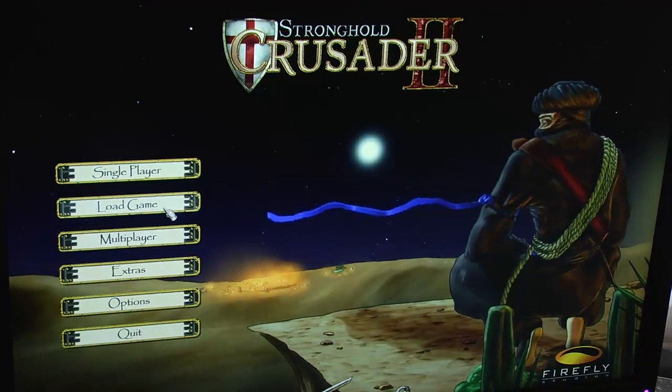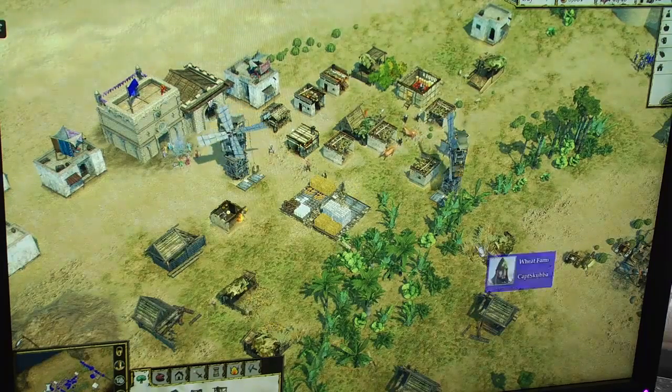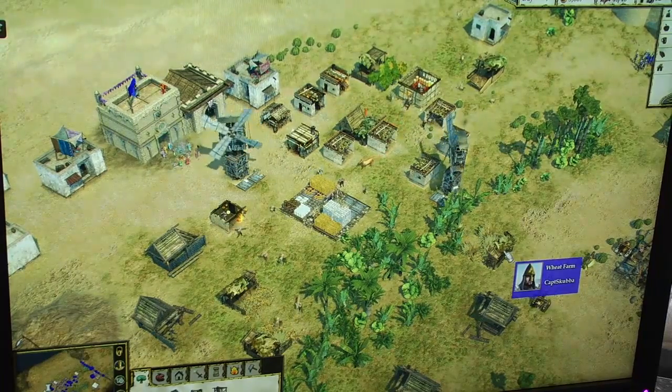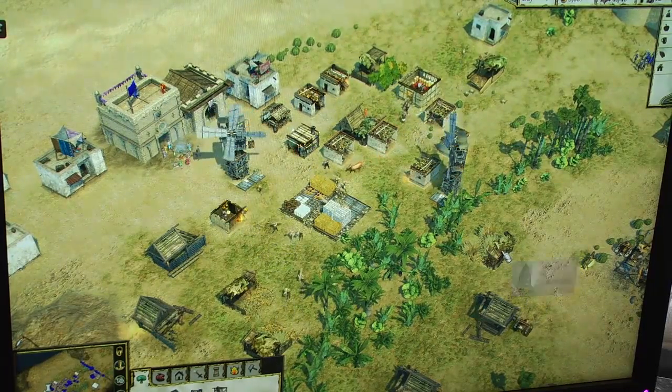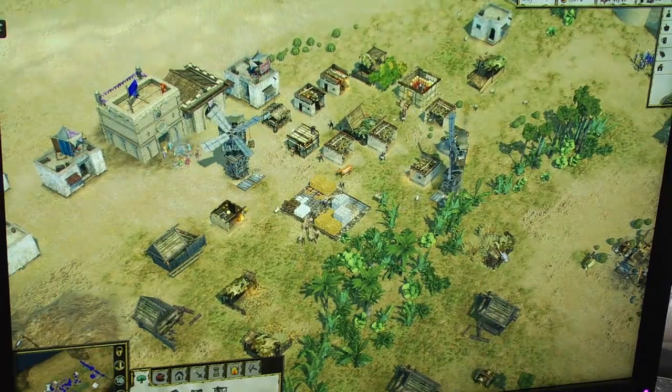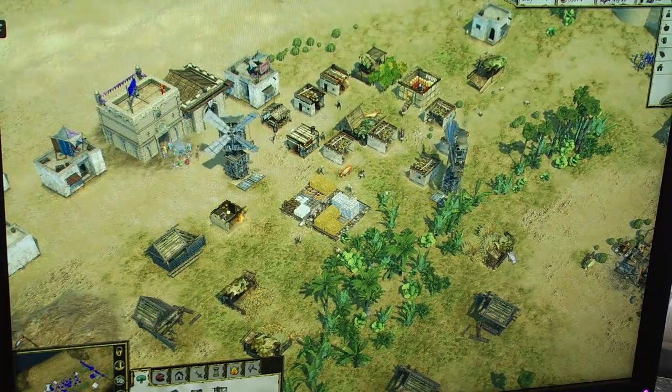Nick is going to talk us through what's happening here, and Paul has the reins. Right now we are looking at a simple one-versus-one skirmish game where Paul is playing as the Arabic Lord, and he is fighting against Richard the Lionheart, who is one of eight different AI characters we are going to have in the game at launch.